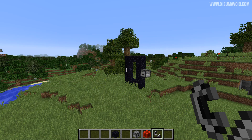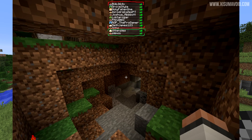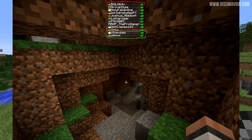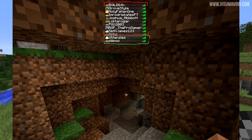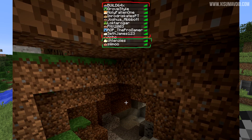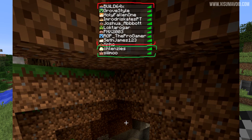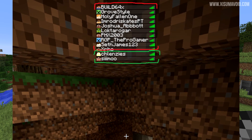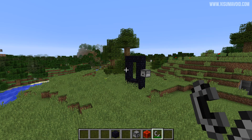One more bug fix: the tab screen player list was sorted using ASCII ordering, which means capital letters appeared above lowercase ones — so it wasn't truly alphabetical. This has been swapped so names on the tab screen are now in alphabetical order regardless of upper or lowercase.